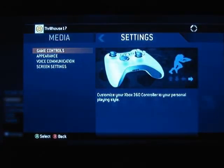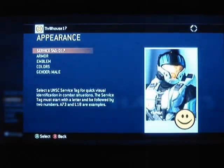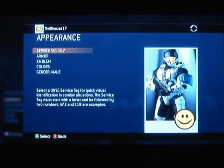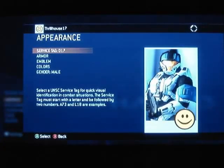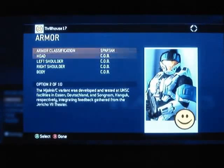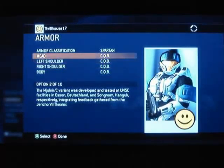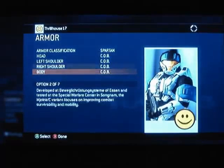I'm going to jump over to settings and go to appearance, which is something I really like that they added — I think it's something that Halo needed. Here you've got a service tag you can change. In Halo 2, all you could really do was change the colors of your Spartan and give him a different emblem. Bungie took the next step — you can now customize the armor of the Spartan. You can choose to customize his head, left shoulder, right shoulder, and body. There are ten different heads, seven different shoulder pads, and six different bodies to choose from.